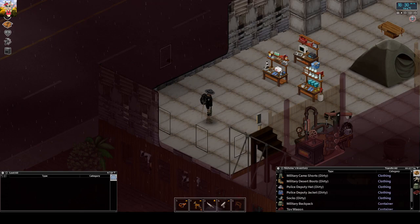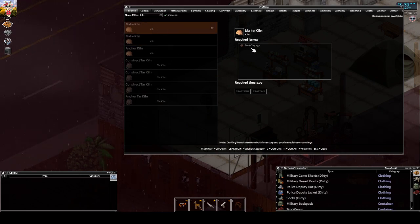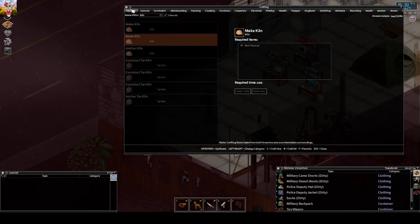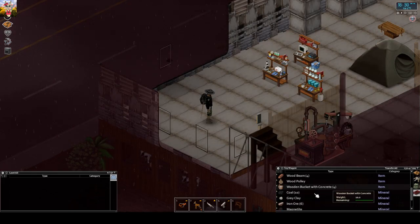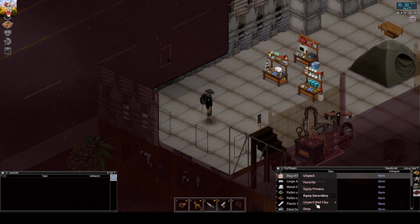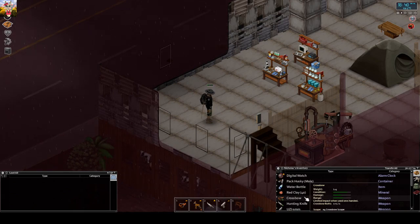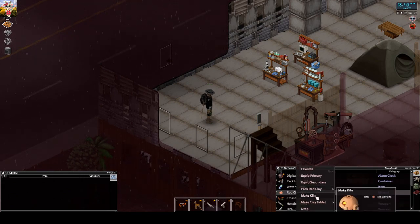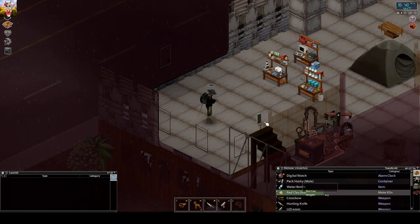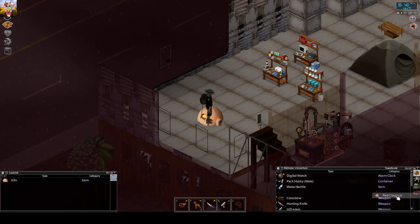The most easy thing to build for industrial crafting as a start is the kiln. To build a kiln you need 50 gray clay or 50 red clay. I cheated some into my inventory - I got a bag of red clay. If I unpack all three bags I will have 60 clay and can build a kiln.